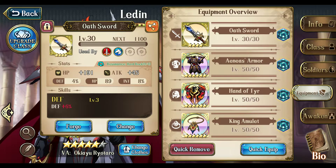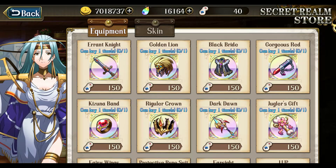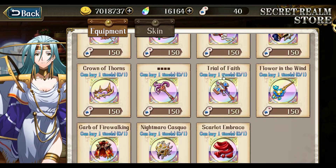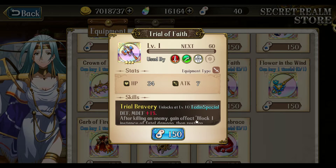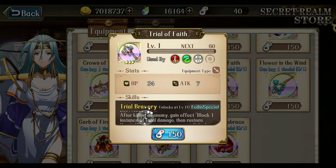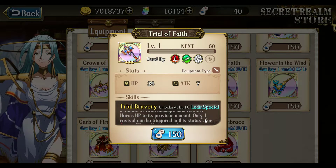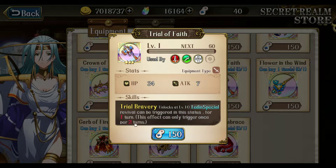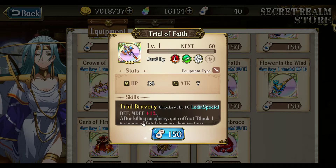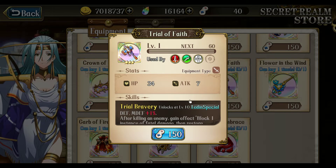There is another best-in-slot alternative from the Secret Realm Store — you have to do event points. If you go to Secret Realm Store, there is Ledin's weapon: Trial of Faith. It gives HP attack, as most weapons do, plus defense and magic defense percentage bonus — I believe up to 5% at level 58. After killing an enemy, gain the effect: block one instance of fatal damage, then restore the hero's HP to its previous amount. Only one revival can trigger per turn, and this effect can only trigger once per two turns. So this gives Ledin a very much needed revival skill for PvE content, and arguably is the better best-in-slot.